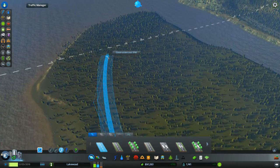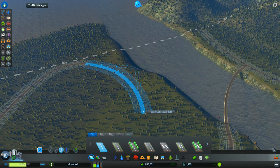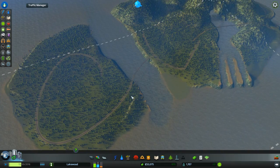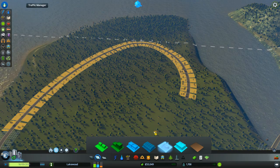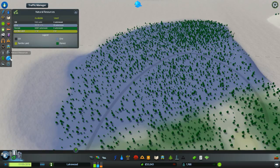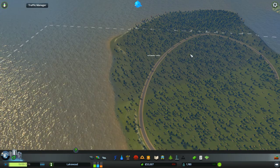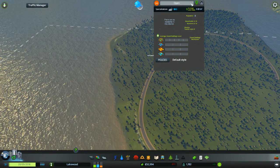Throw down some nice lovely roads here. Yeah, let's just leave it like that for now - it's a great big sea road. I think this is ore, right? Yeah, blue for ore. Very good. Let's paint the town. And here we go. We'll name this one Open Pit Island.